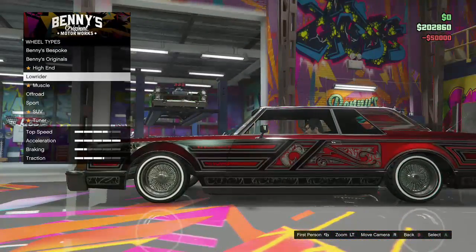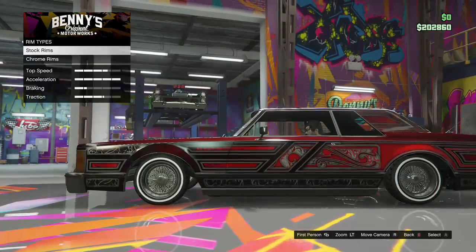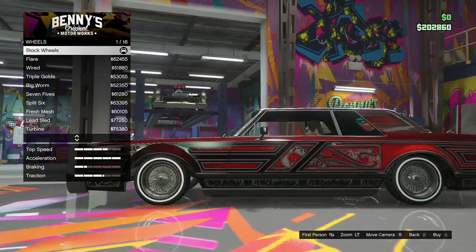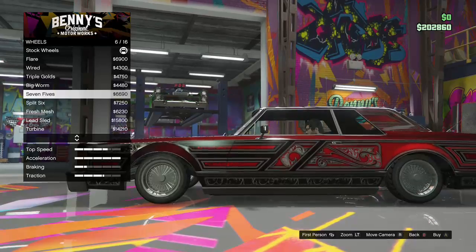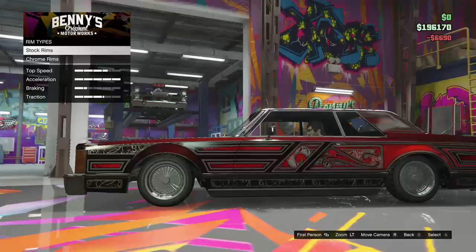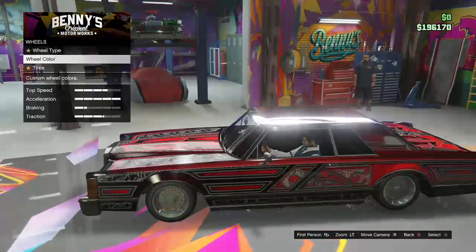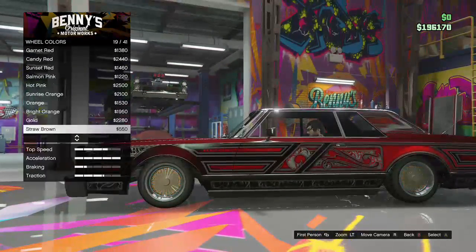Wheels — obviously lowrider wheels. Stock ramp, chrome ramps. I don't like any of these. I like these. We already got the — okay, wheel color. Can I get chrome? Or do you have to buy the chrome rims and then you can't just put it on? I don't think you can.